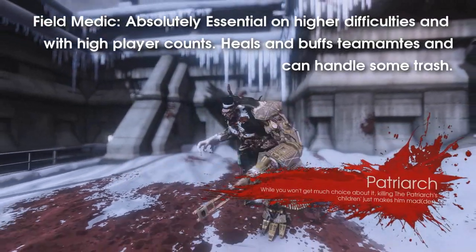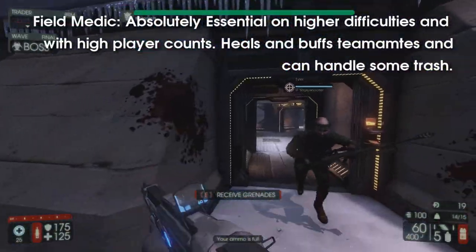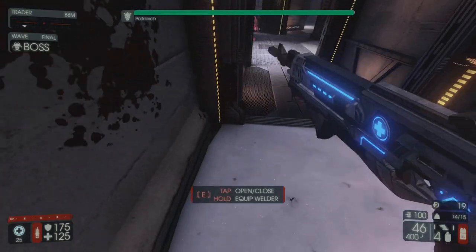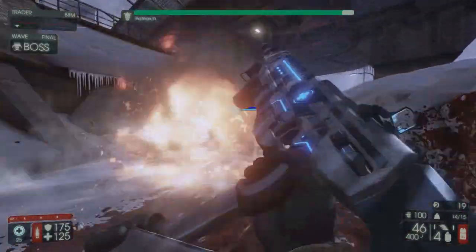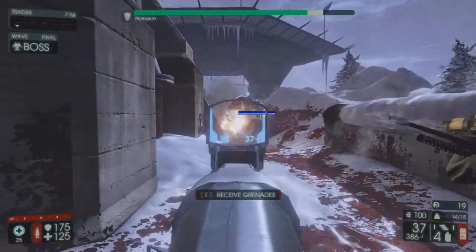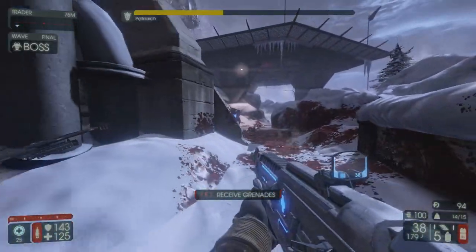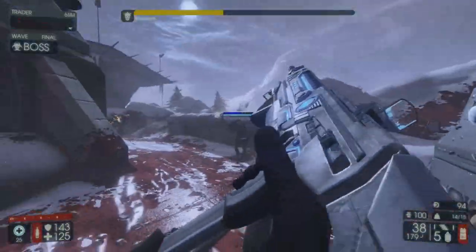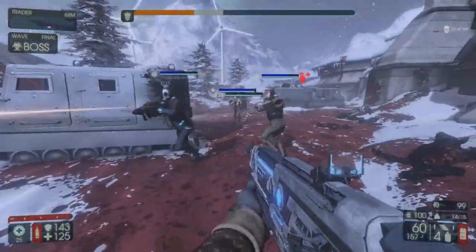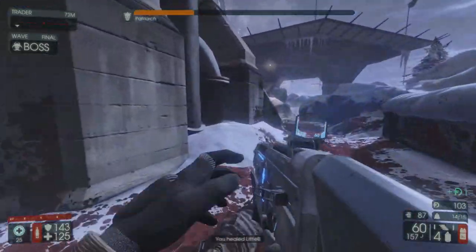Like with any boss, especially once you reach Suicidal and Hell on Earth, field medics are critical to a full party's success. Not only will a support-focused medic be able to effectively heal wounded players, but they can also provide valuable buffs with Adrenaline Shot, Focused Injection, and Coagulant Booster. Symbiotic Health is also very helpful, as this will essentially eliminate your need to self-heal as long as you stay on top of your team heals. You won't be dealing out a big percentage of the damage, but you're really not supposed to. Once trash enemies start spawning, help keep them at bay, as they can cause players focused on damaging the Patriarch to become cornered, trapped, or just take unnecessary damage.